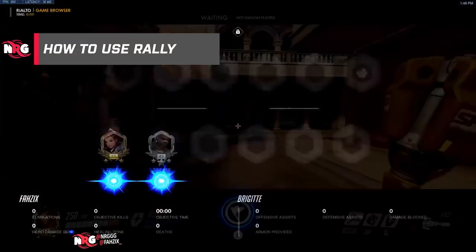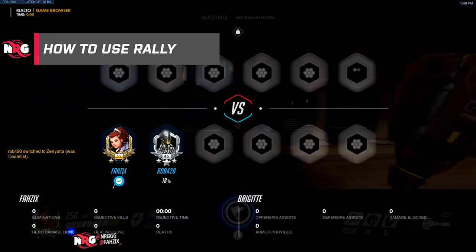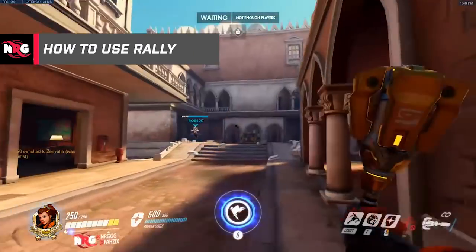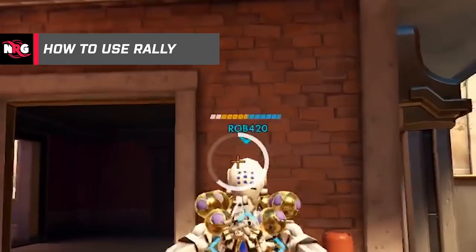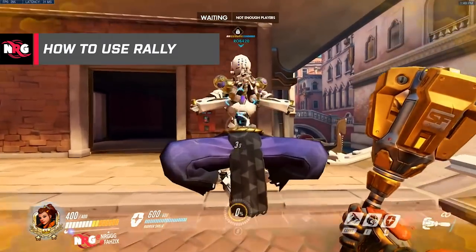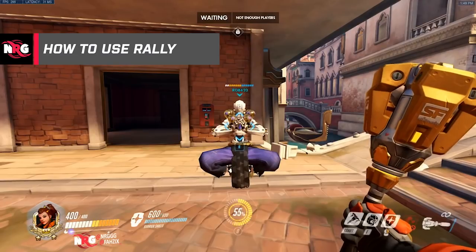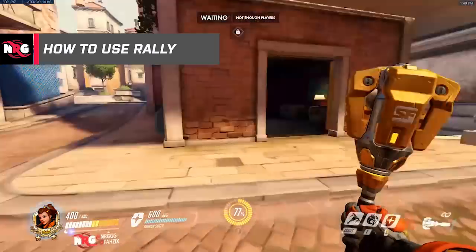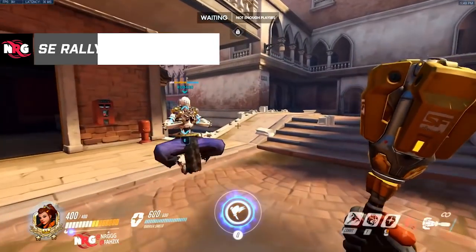The best way to use Brigitte's ult, in my opinion, is if you have a Zen or a Zarya, it's really good to use it before the fight, because it gives them extra armor before the fight starts. For example, if we give armor to Rob, he goes up to 350 HP, which makes him basically a tank. If you want to use your ult during the fight, it's best to engage with it like a Lucio, to get the max efficiency as well as the speed boost, because her ult does give a speed boost as well.